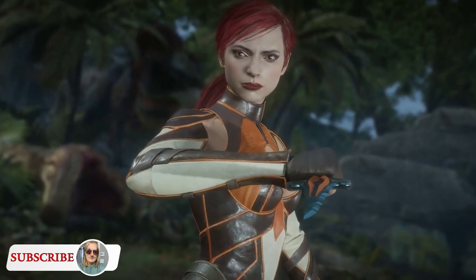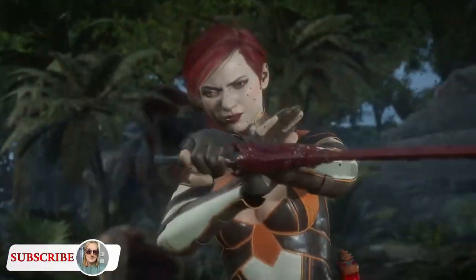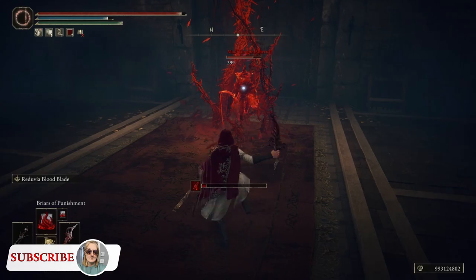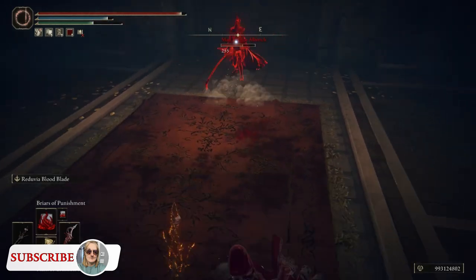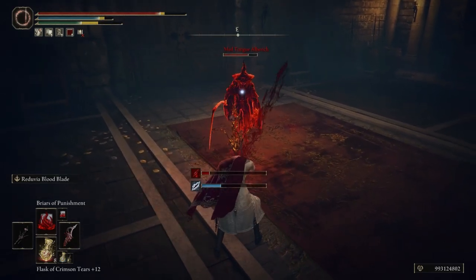Skarlet is a character in Mortal Kombat who uses blood magic to fight. I thought the Thorn of Briar's sorcery was going to be perfect for her. I also thought about using Thorn Whip, but I already did a bleed build with that, so I figured we'd try something new.